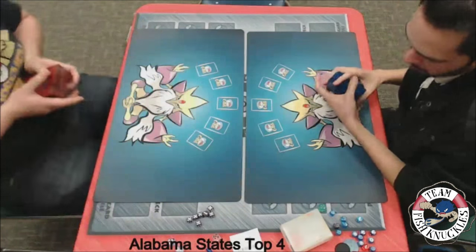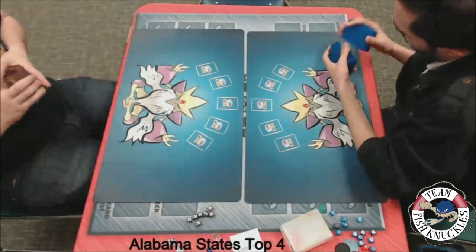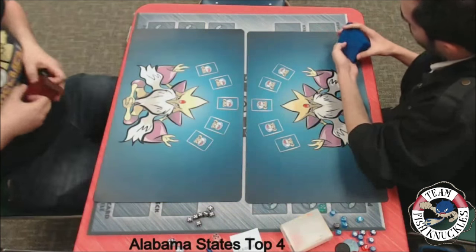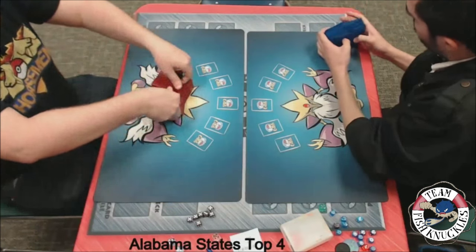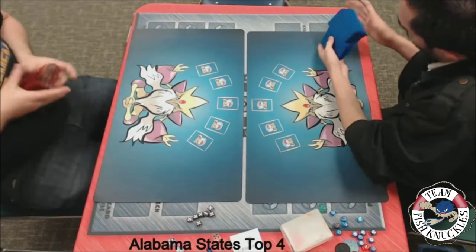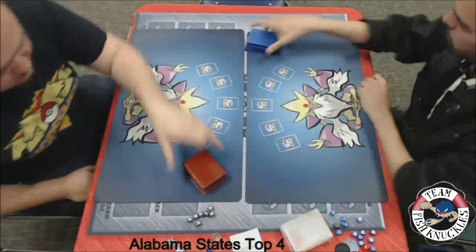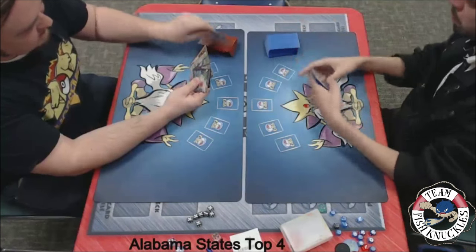Both players are shuffling. Who do you want to win — do you want the Seismitoad Giratina, or do you want Mega Rayquaza Jolteon to take the game? I like how they're both playing the same playmat — actually I think Jose is playing the playmat, and I was like, hey Blake, play the matching playmat as Jose.